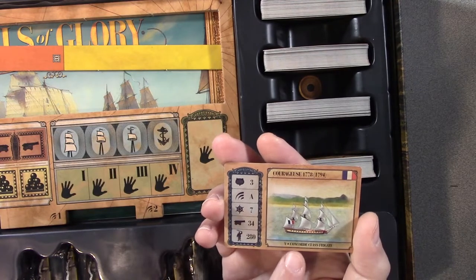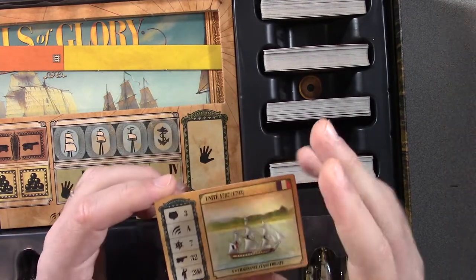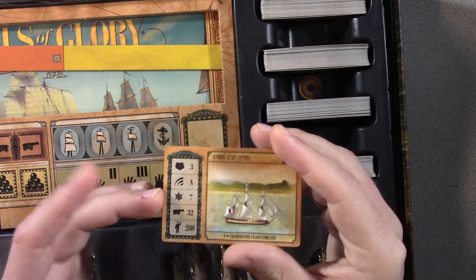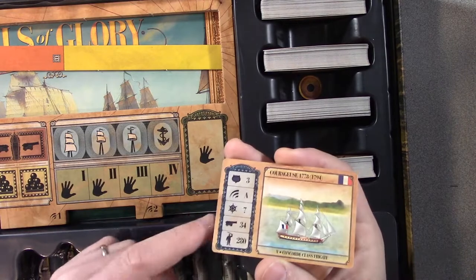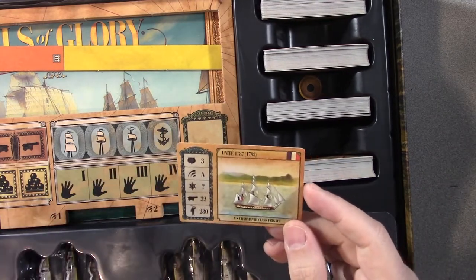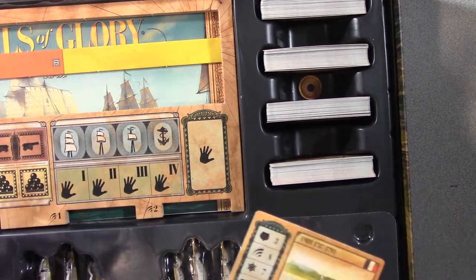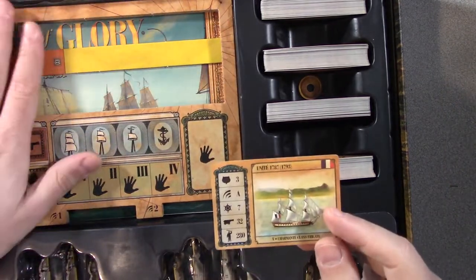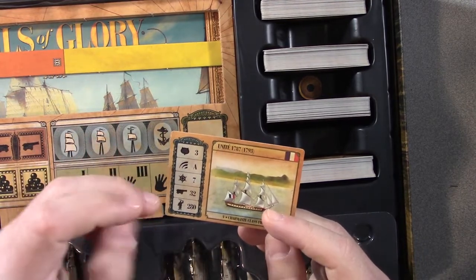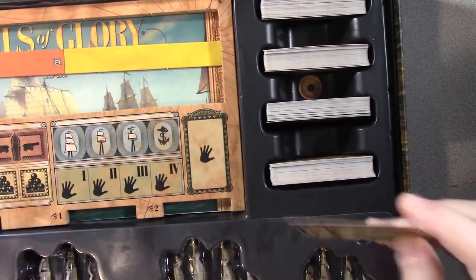The ship card can represent two ships from the same class — this is a Concorde class. You either use this side, or you flip it over and have the other ship on the back. Usually the numbers are very similar: same hull strength, same maneuverability deck, same veer number. This one has 32 guns and that one has 34, both with a crew of 280 — just slightly different numbers that don't really affect much in the game. The number of guns doesn't seem to make a big difference here, though in other games even a difference of two guns might change your fire factors for shooting.